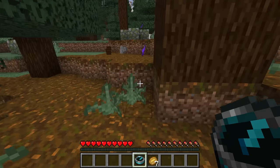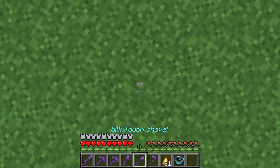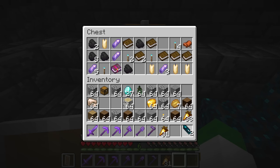Minecraft 1.19 has added a new item, the recovery compass, into the game, and it has a lot more functionality than you might think, so in this video I'll show how to find and use it.